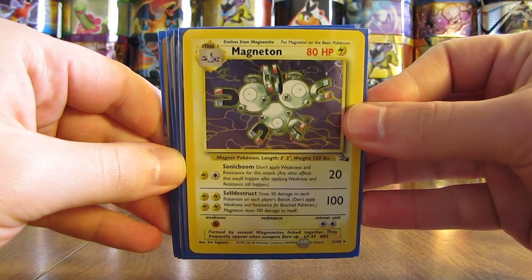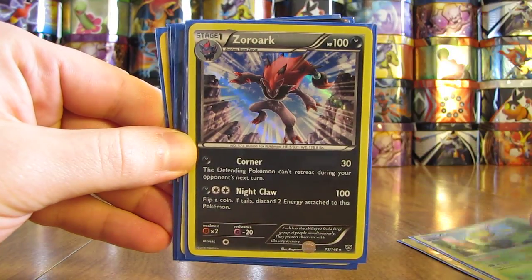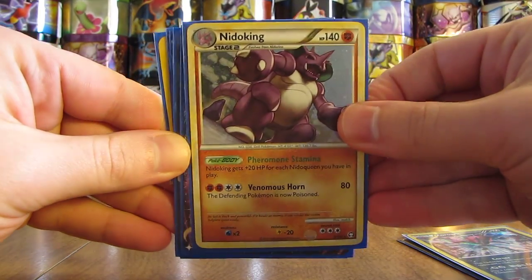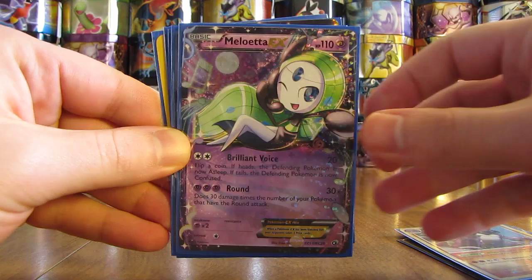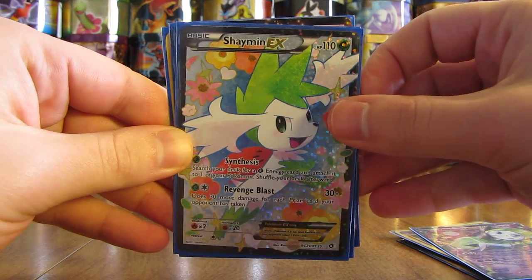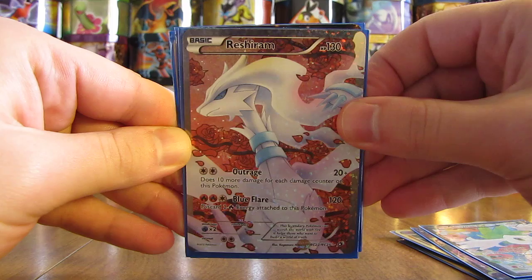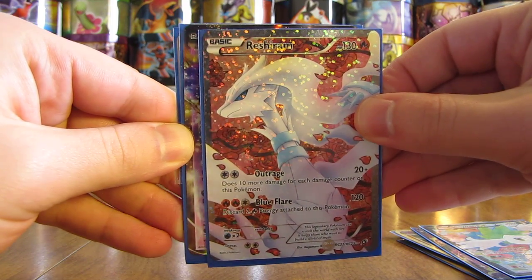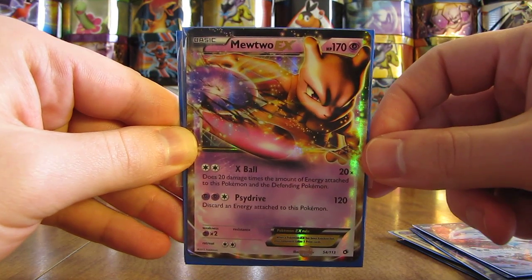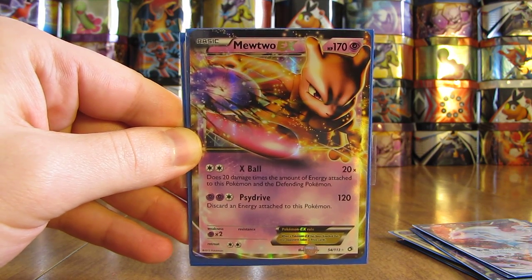There's a Dark Weezing first, and a Magneton old school holo from the Fossil set. Leavanny, Zoroark — I like that holo card quite a bit. There's a Nidoking, a Meloetta EX from the Radiant Collection subset, a Shaymin EX full art, a Reshiram full art — some nice cards right here. And the final card from Raised in Kanto is a Mewtwo EX. Some nice ultra rares in that stack and some very nice rare reverse holos in the first stack.